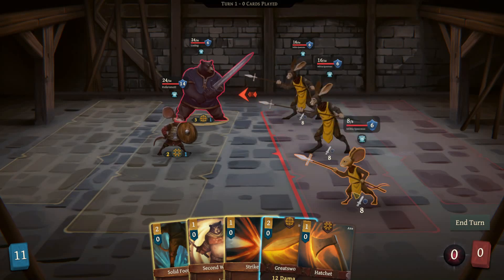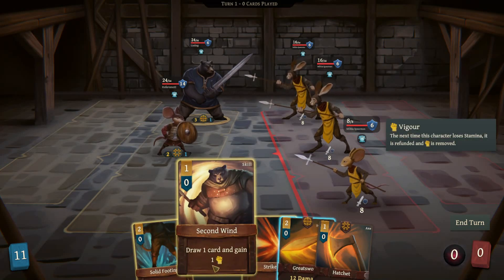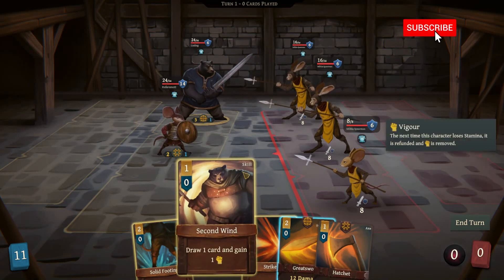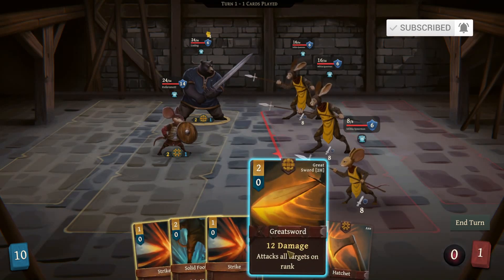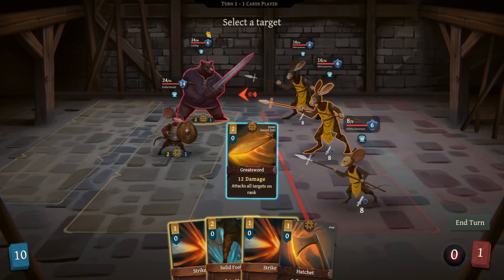We also have a card called Second Wind — lets you draw a card and you gain vigor, which basically refunds the stamina cost on the next card you play. The hero you have selected is the one that's going to use their resources. We'll play Second Wind and then his weapon, which does 12 damage to all targets. Since we have vigor we get those two stamina right back. You select the row — called a rank — that you want to attack.